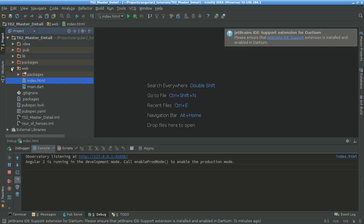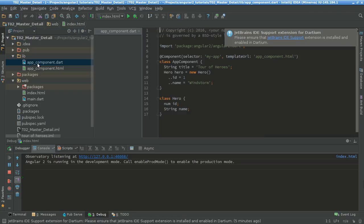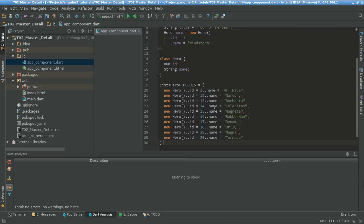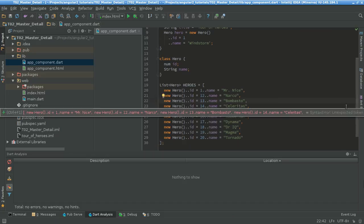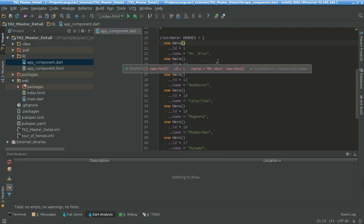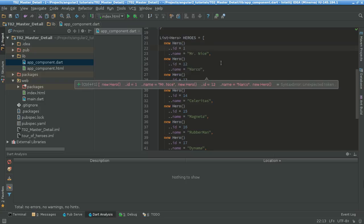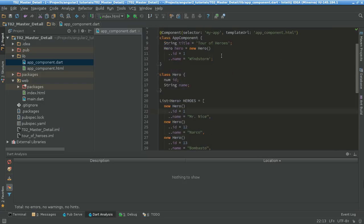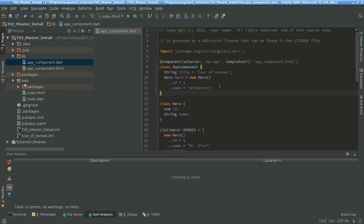I go to my lib folder and then my app component Dart, I'm gonna close this annoying thing, and then just create here a list of heroes. I'm gonna do Control+Alt+L so the code gets reformatted into multi-line. Some people would prefer one line because it's shorter — like me — but other people would prefer multi-line. That's just preferences, it's up to you. So this creates the heroes list and our objective is to show this list in our template.